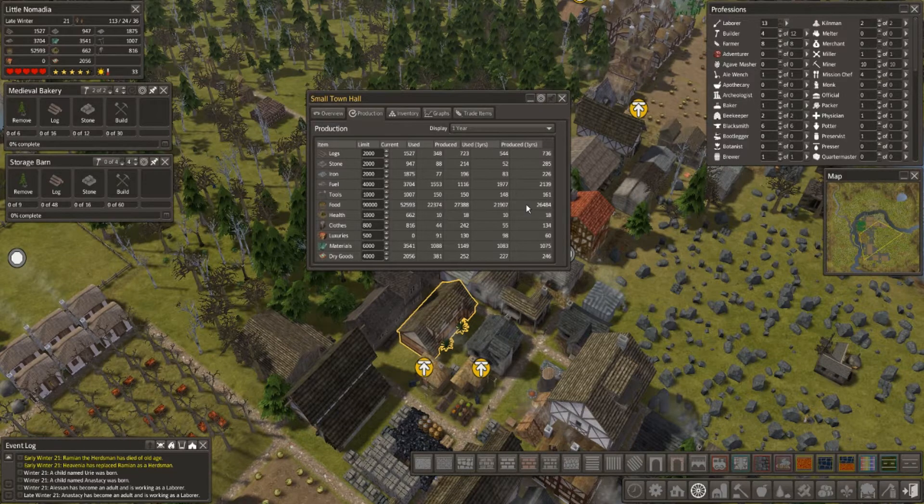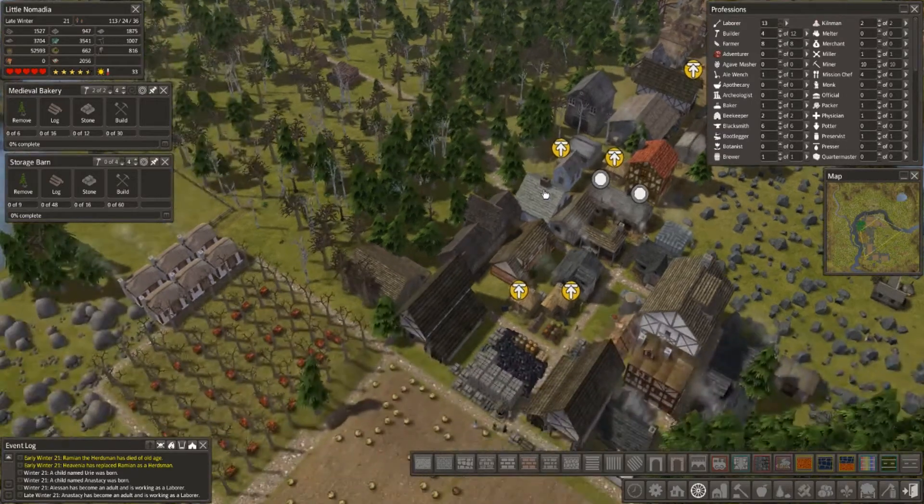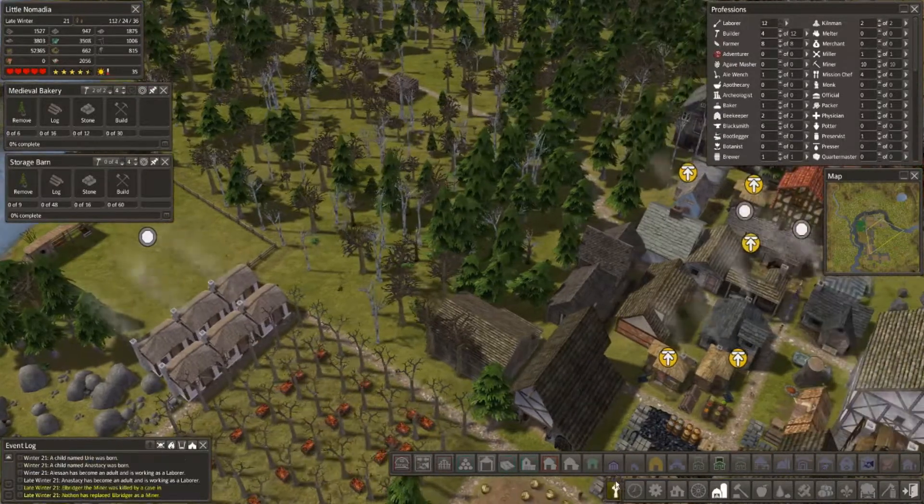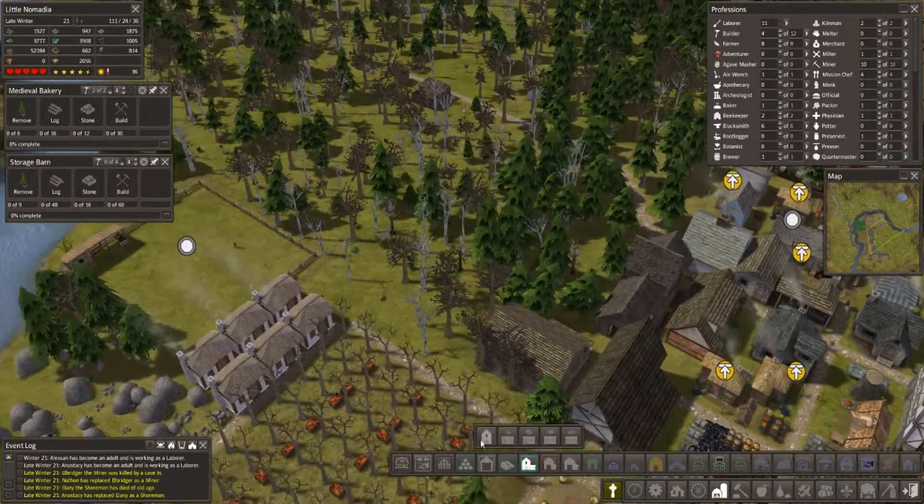Tools — we're overproducing on fuel, iron, stone, and logs. We were just building a ton and actually making a lot of tools, which was pulling on our logs and our iron. That's why those discrepancies were there last episode. Okay, we need storage — let's do all of the specialized storage over here.